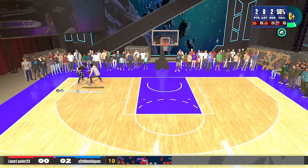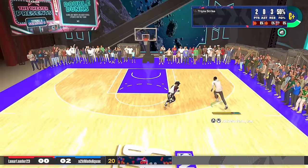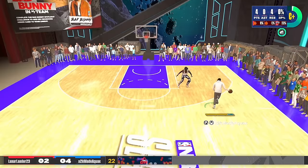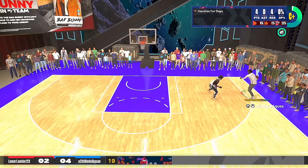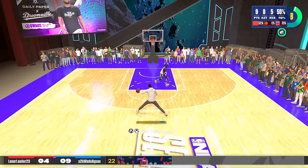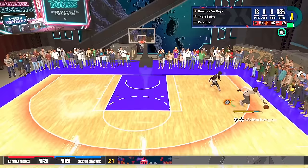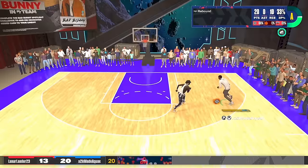Game number two of day seven. First week — we've gained literally 20 overalls and it's only going up from here. We're going to finish this build by next week. He's leaving me open again — rule number one: never leave me open. Rule number two: don't let me get to the basket, because I'm contact dunking on you every single time. And our first contact dunk right there — this build is almost at its full potential. We are going crazy.